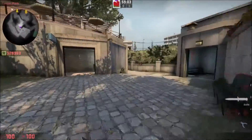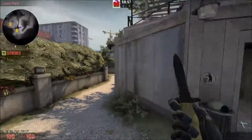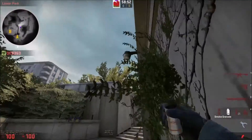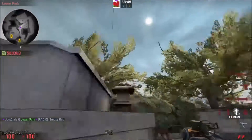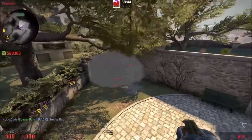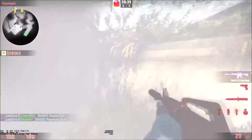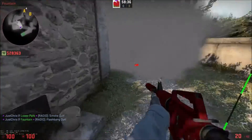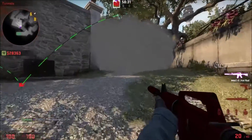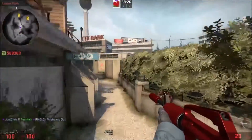The strat begins at the start of the round. You'll spawn in and one player will come into the bench here, aim his crosshair like so, and throw a smoke. That will bounce off there — you might want to practice it a few times to make sure you line it up properly, because sometimes it can bounce straight through. That smokes off this area here so if there's any AWPers or riflers peeking here, they can't have any vision. That's your first player.